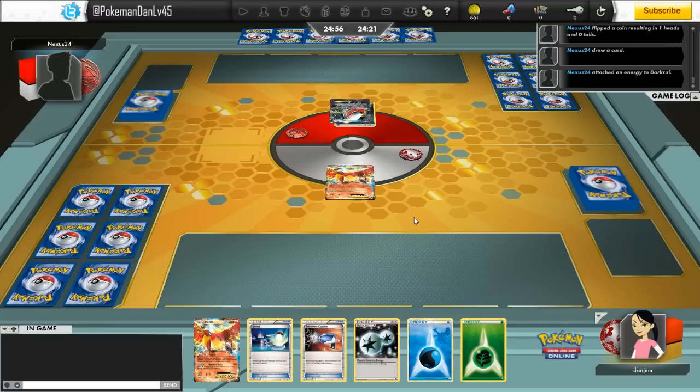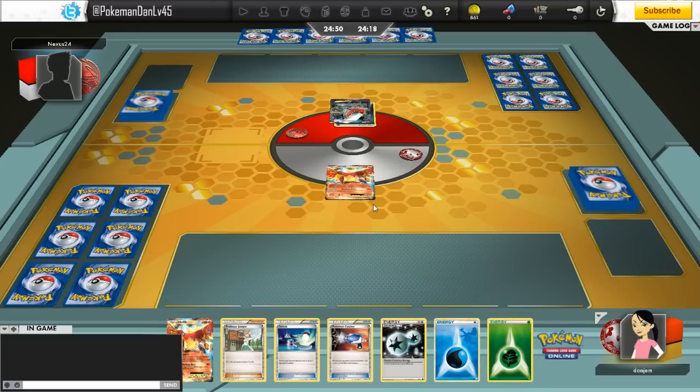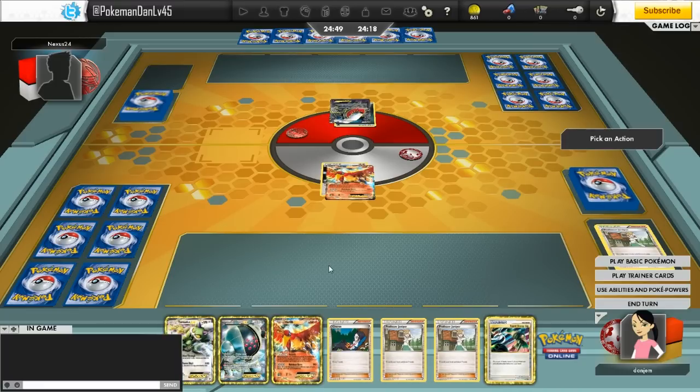My opponent goes first making our start even worse. They attach an energy but don't have anything else, so they pass. My top deck is a Juniper, which is the best card — the single best card — because the top deck gets Ho-Oh, multiple energy into the discard pile, and gets rid of a Catcher and a Switch. But that's not too much of an issue as I run four of both.